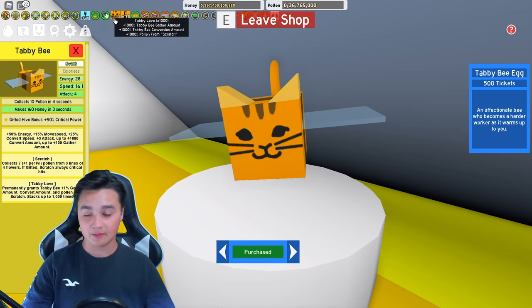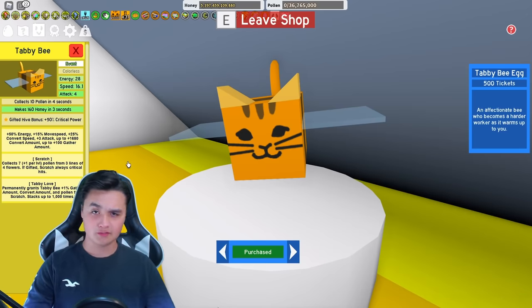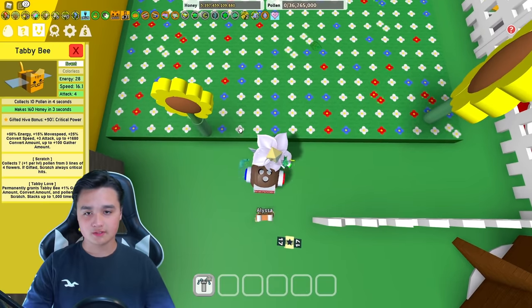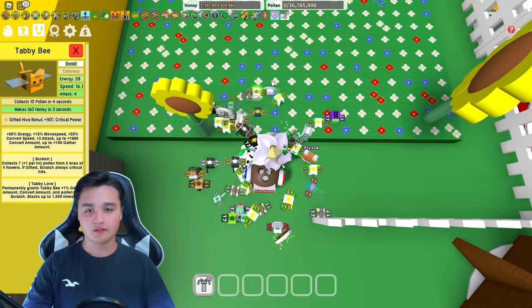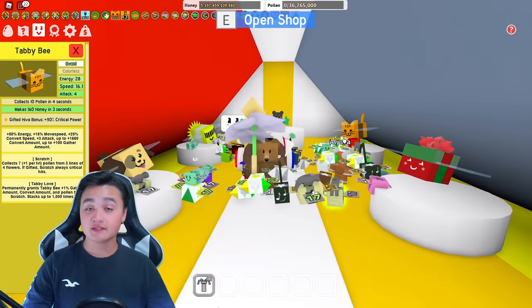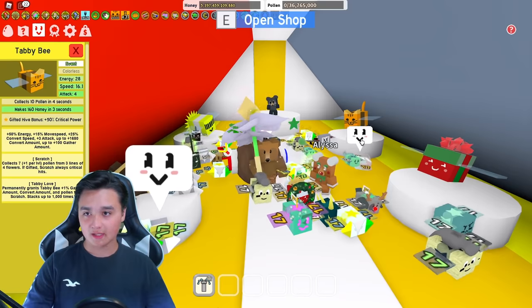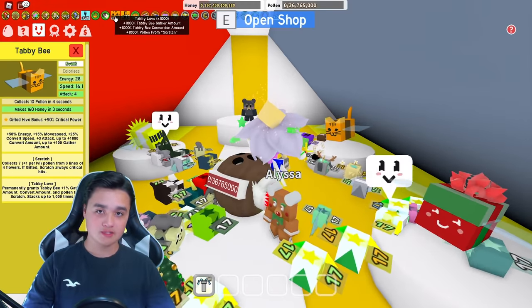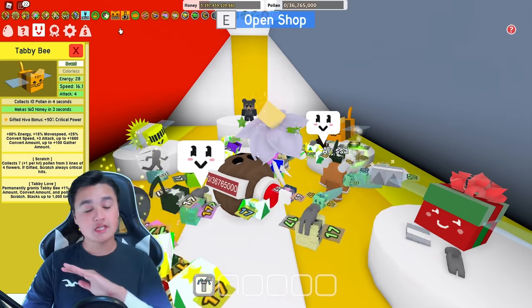That 1000% pollen from scratch is extremely important because scratch collects seven pollen and adds one pollen per level. So a level 16 tabby bee would collect 23 pollen across three lines of floor flowers. One line is four flowers — so it covers three lines like that. If the tabby bee is gifted, every single scratch ability hits a critical hit, which is really useful even in mid game — it can fill your backpack in like two hits with a thousand tabby love stacked. You start at zero and every tabby love token you collect brings it up by one, which is a huge thing about tabby bee.